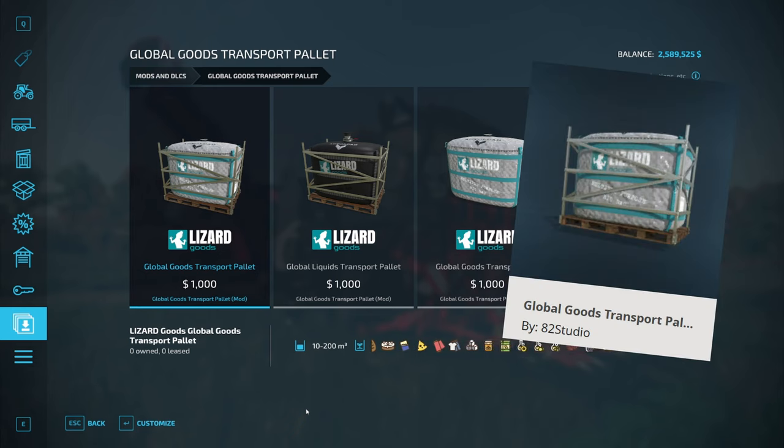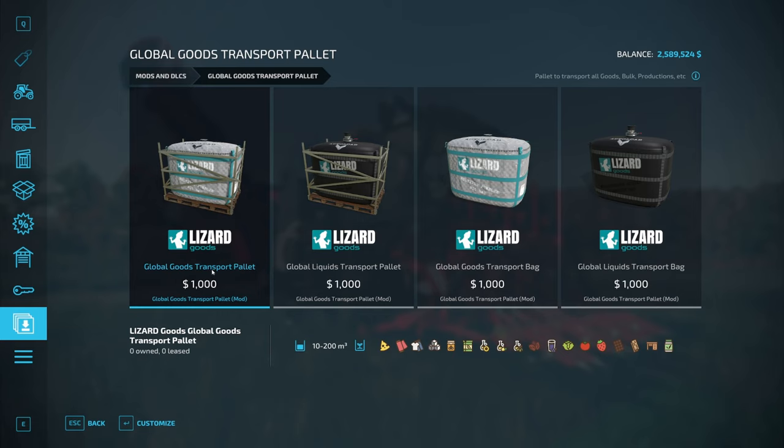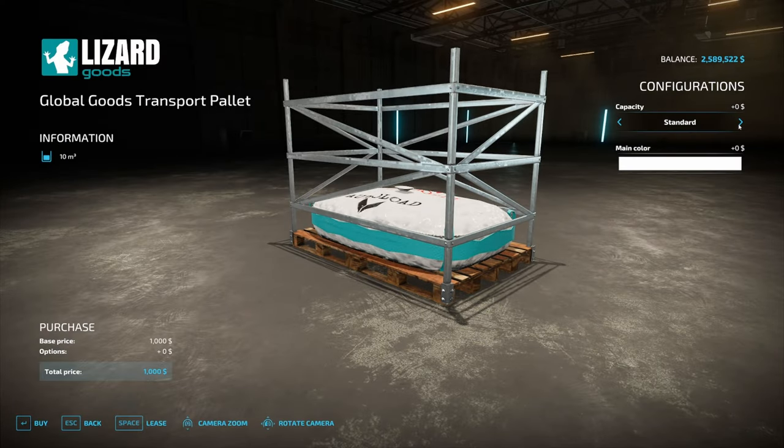This is the Global Goods Transport Palette by 82 Studios. All we've got to do is pick up one of these — that's going to be the unrealistic capacity option. Go ahead and click on the first one, then go over here and click Unreal. 200,000 liter capacity.